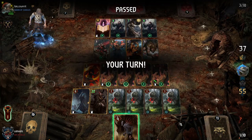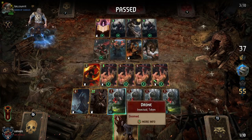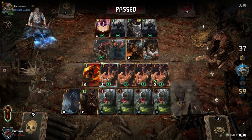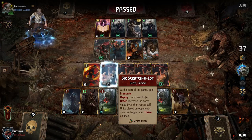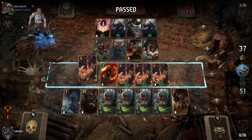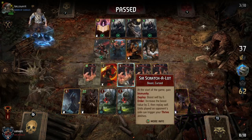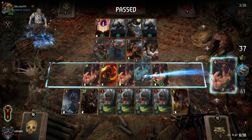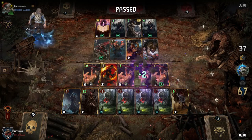We have to take this turn as well to get the resilience on these guys. Mad at myself for that silly mistake — we should have had five Scratch-A-Lots here for sure. We could use Force of Nature here just because we're going to get the resilience on our leader ability, so technically we're getting the points in rounds two and three. We don't need it now so we'll wait.